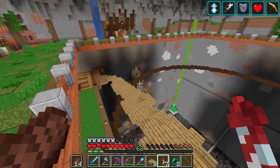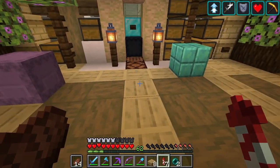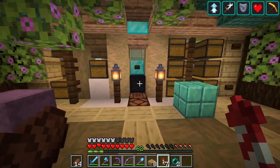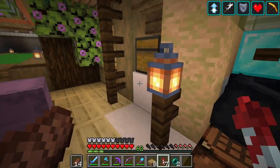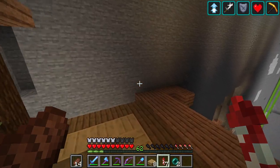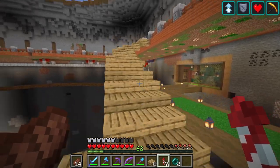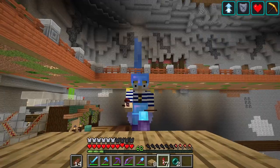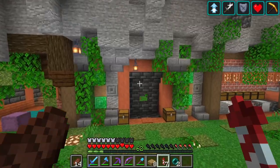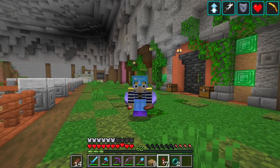That's going to do it for today's episode. I'm really looking forward to getting the Googler more up and running — right now it's already my favorite way to search for items. We can store mixed-up shulker boxes in here and that is going to improve my life significantly. I'll probably be making another episode soon because 1.18 is finally out today — so be on the lookout for 1.18 content coming soon!